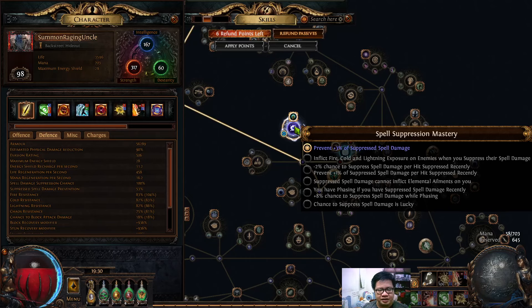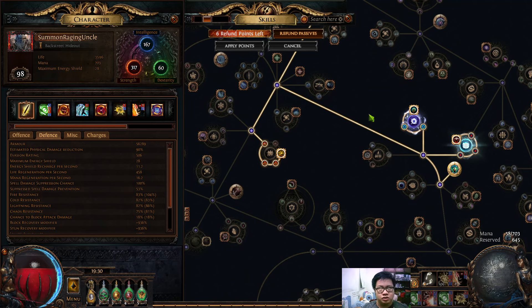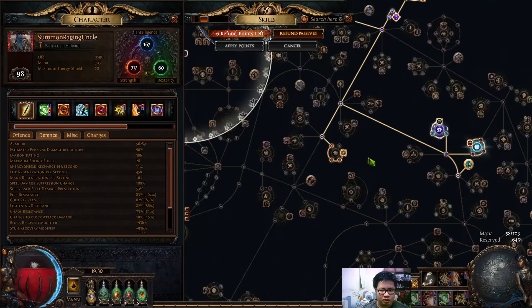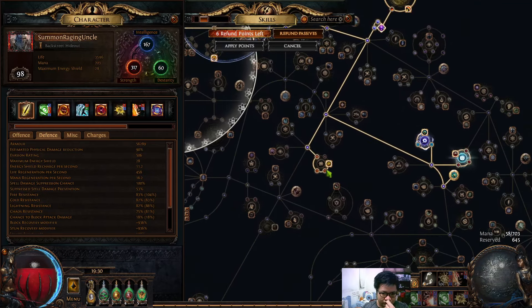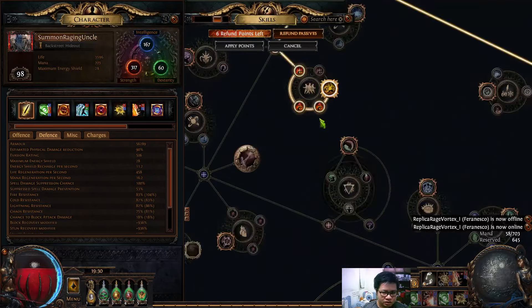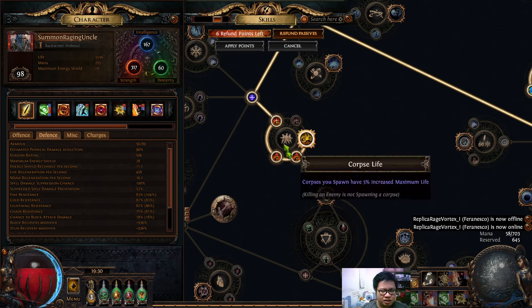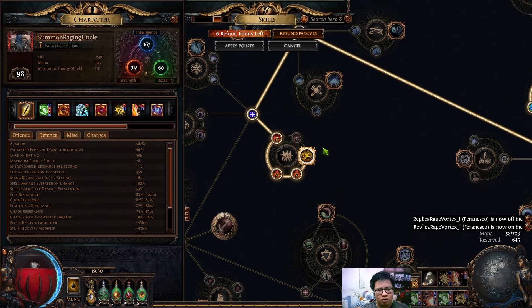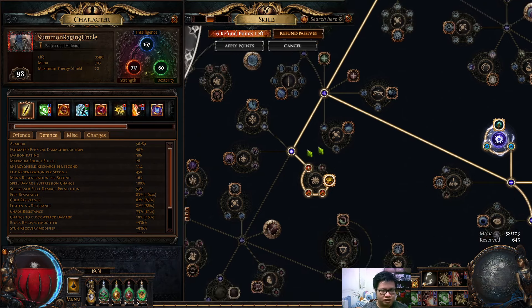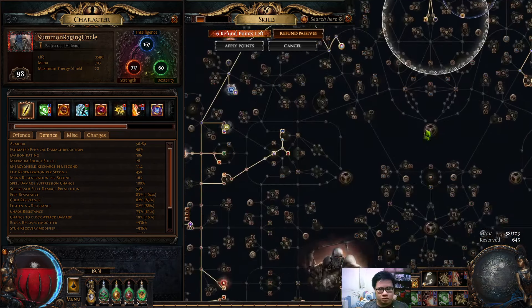If you don't have 100% suppression from gear, by taking this area you have access to 'chance to suppress spell damage is Lucky,' which helps a lot. If you can have around 70%, take the Lucky suppression and you're pretty much set. For Detonate Dead chain reaction, I'm currently using Awakened Elemental Focus as a hit-based setup. These damage wheels scale the base life of the corpses you spawn — it's a very nice wheel to have.